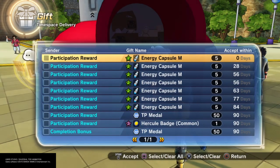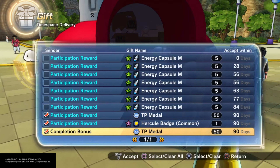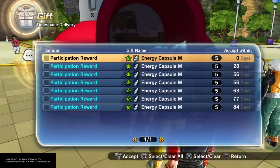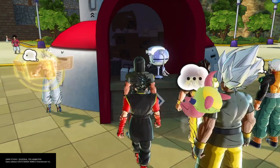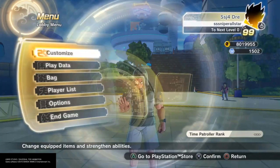The TP is crucial in this game — don't be stingy with the TP. Even though we're always getting energy medium capsules as always, I even made a meme about it on Instagram. I don't know why they still give us that stuff, we don't need it — we need more TP.